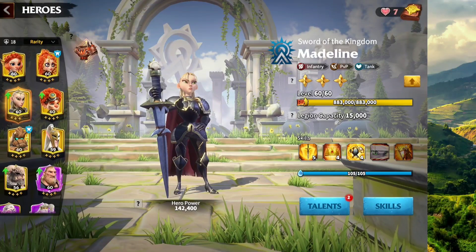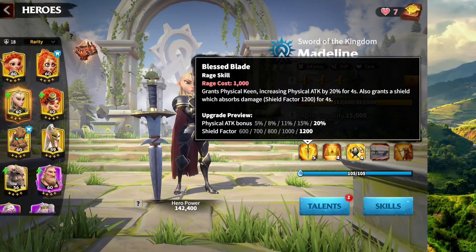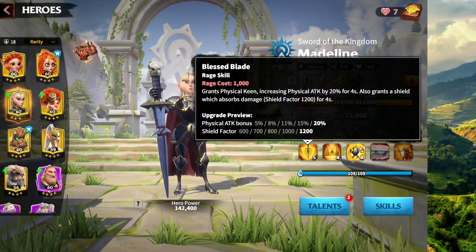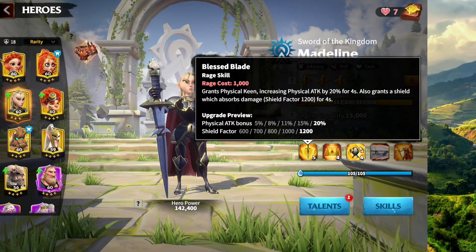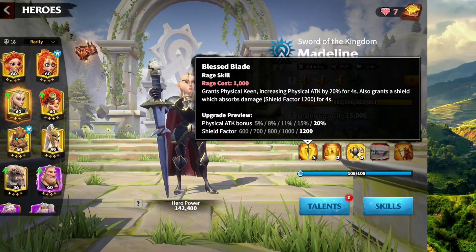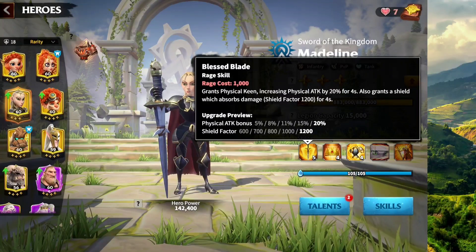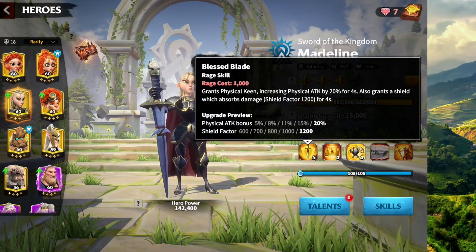Let's begin by taking a look at the skills for Madeline, starting off with the rage skill called the Blessed Blade. Rage cost is 1000. It grants physical keen, increasing physical attack by 20% for 4 seconds. It also grants a shield which absorbs damage — shield factor 1200 for 4 seconds. Madeline's talent does not have a rage skill damage factor, so you have to take that into consideration.